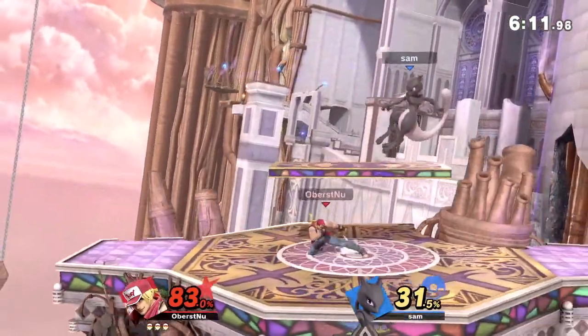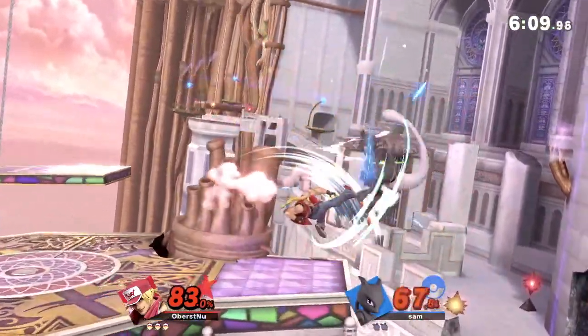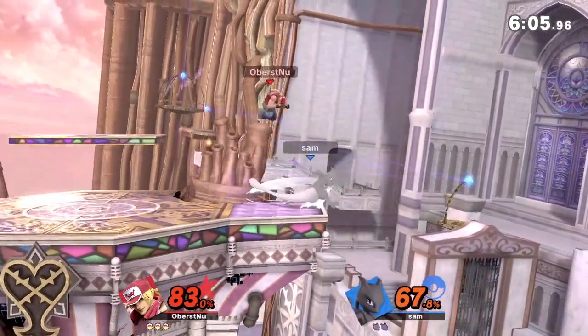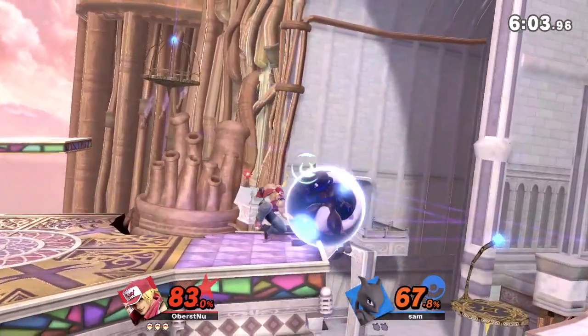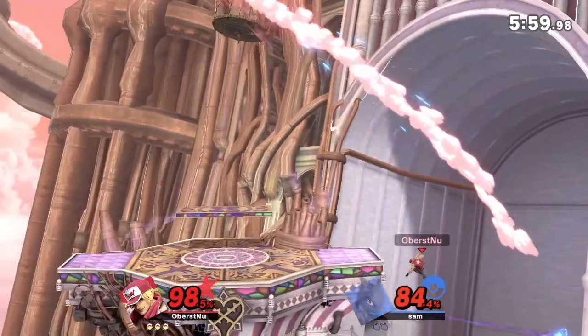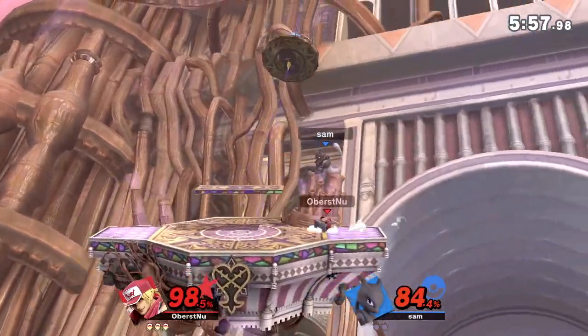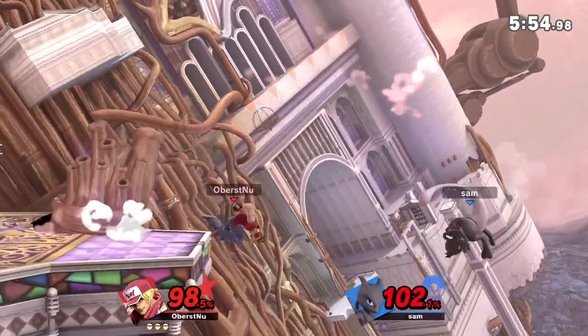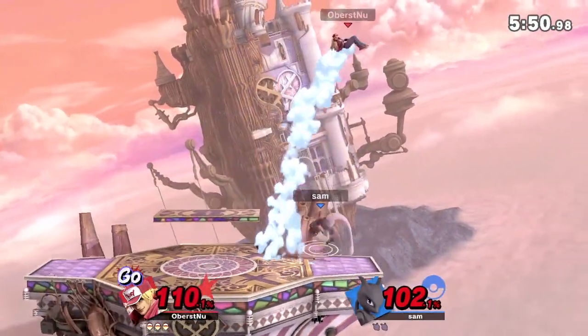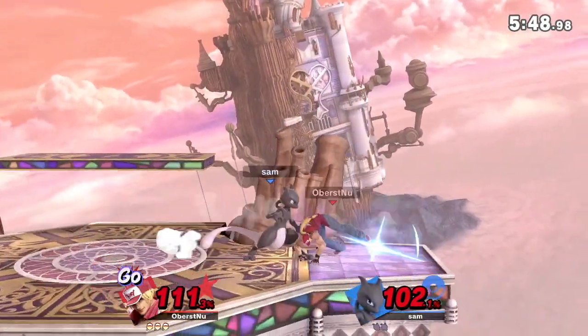We're getting back into the stage very easily. At 67%, hitting Mewtwo's tail tip. And that's going to be 89% — very, very close to being done. He tried to go for the Buster Wolf, but that's not going to connect because Mewtwo's being so floaty.